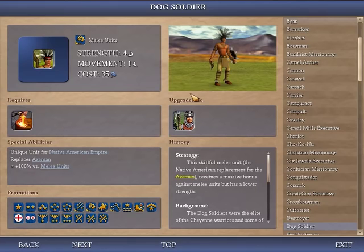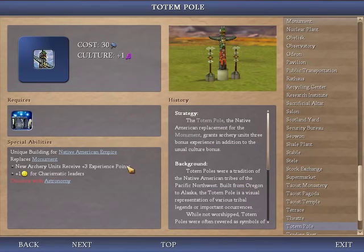The unique unit is the Dog Soldier. It's basically an Axeman that's a bit worse — does a bit better against melee units, but doesn't require bronze. That can be really good if you want to be a Builder Civilization, because you can get a really good 4-strength defensive unit by researching a good technology without needing a strategic resource. However, if you do want to do something like an Axeman Rush, you're kind of out of luck because 4-strength is not 5-strength. The unique building is a Totem Pole — a monument that gives additional experience points to archery units. I usually only build monuments for culture and don't rely heavily on archery units, so I don't usually prioritize Totem Poles. They're definitely a niche strategy.